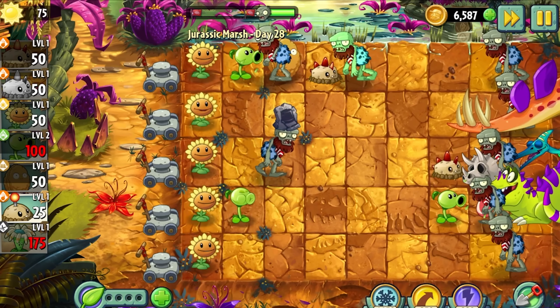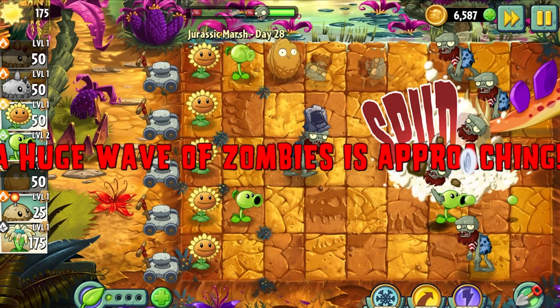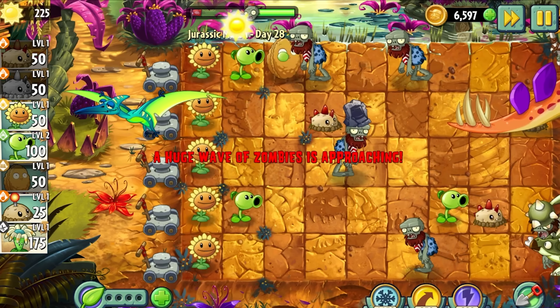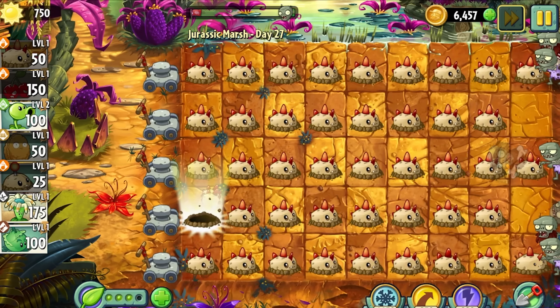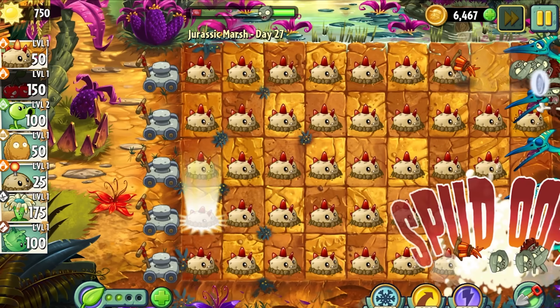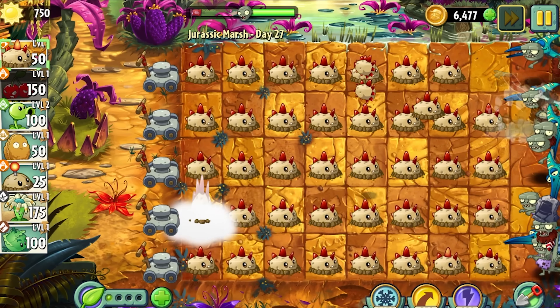But wait — I haven't even mentioned the fact that it costs 50 sun. A plant that's already better than Cherry Bomb based on its stats costs 100 sun less than Cherry Bomb. And Cherry Bomb is already a top-tier plant. In Plants vs Zombies 2, explosive plants are very important because of all the tanky and difficult zombies — they're basically a get-out-of-jail-free card. Even one explosive plant can change the whole dynamic of a level and ease the load on your attackers and walls.